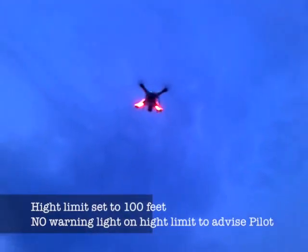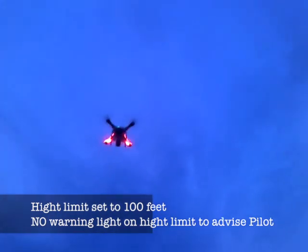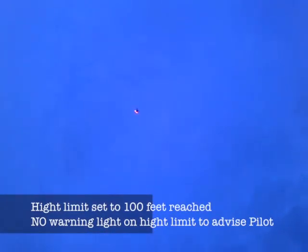Okay, so we're going to do a height test now. It's set to 100 feet. Slight difference now is the lights do not go red when you reach the limit. So up it goes. She's still going up — she's at 65 feet there. 95. So she's reached the limit now, 100 foot. But she just won't go any higher. So you just bring her back down. There's no red lights to say you've reached a limit. That's it. So I'm going to bring her back down.